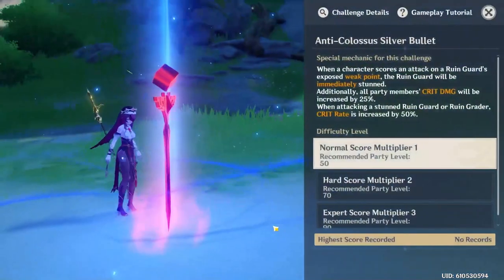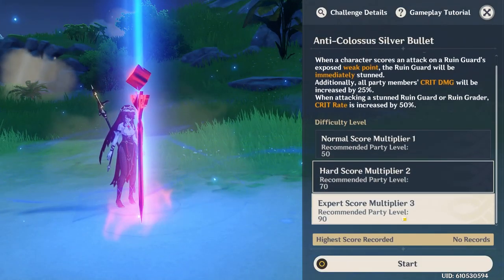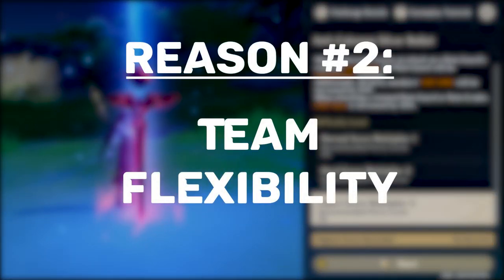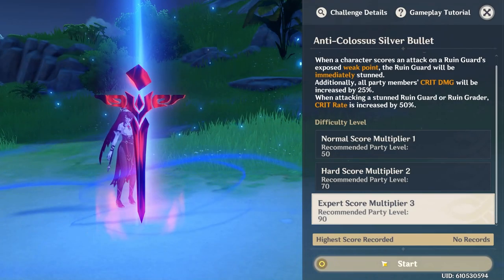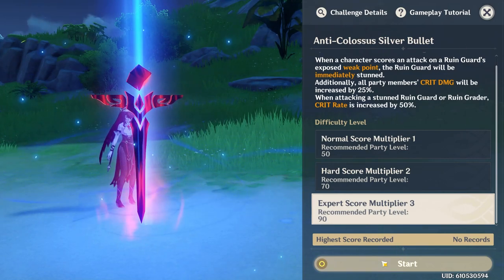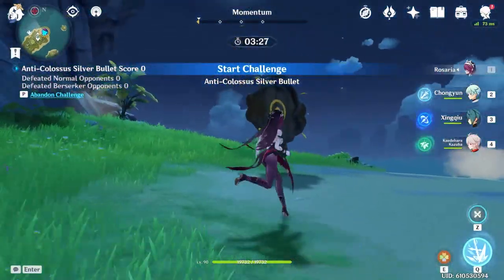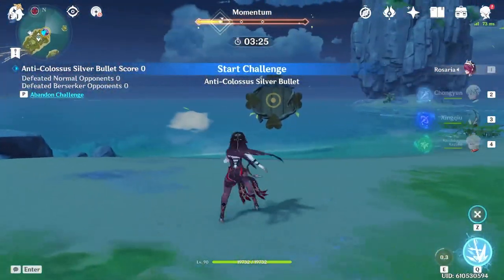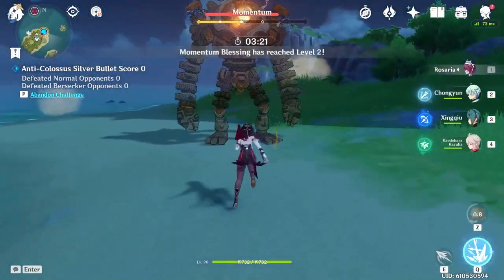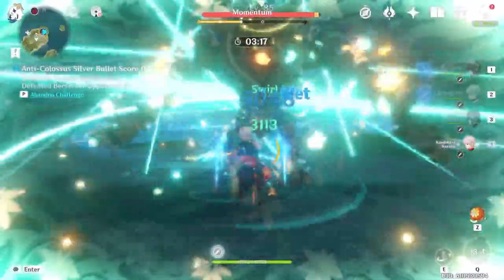Speaking of how I always use Rosaria in my teams, that's the perfect segue to reason number 2. The second reason as to why I switched to Cryo Rosaria is because of her flexibility. On one hand, the physical Rosaria playstyle is very telegraphed — you have Rosaria on your team for one job, and you always support her with Fischl, Beidou, or Lisa for superconduct. On the other hand, Cryo Rosaria has multiple possibilities: you can build her for a crit rate support, superconduct support, reverse melt DPS, or even a freeze team support.